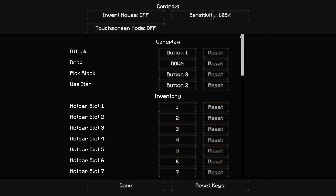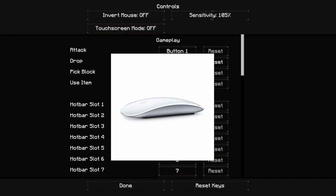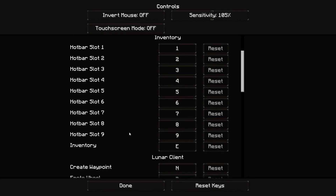My in-game sensitivity is 105. I don't use inverted mouse or touch screen mode. My drop button is the down arrow — the reason for that is when I first started playing Minecraft I had an Apple Magic Mouse, and Minecraft doesn't register it as two separate buttons, so I had to use Q to place and moved my drop key to the down arrow, and I've kept it there ever since.